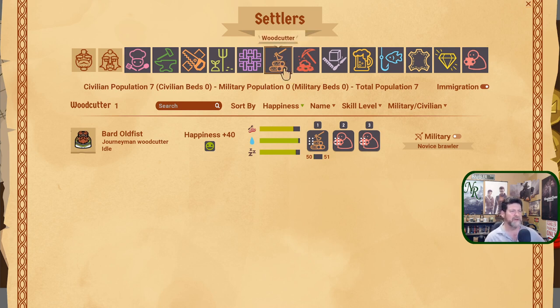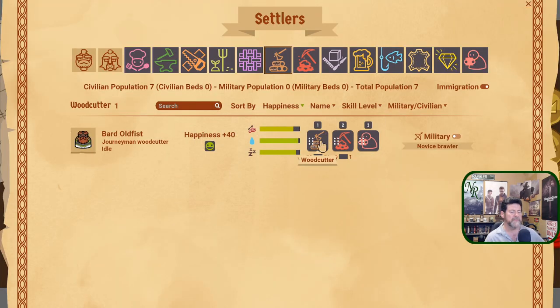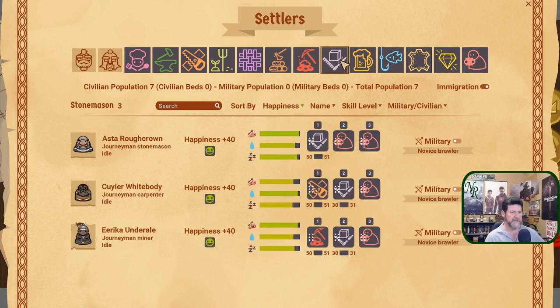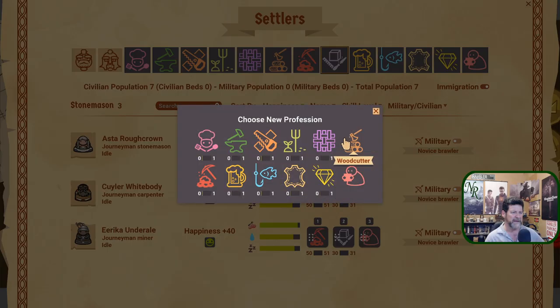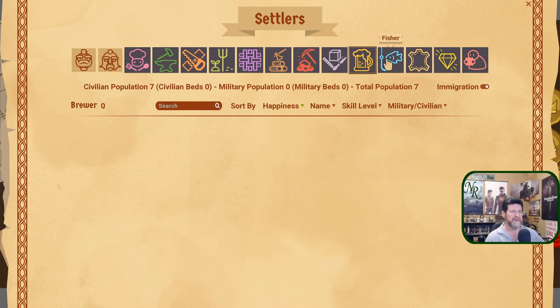We have one woodcutter — we could use another. Woodcutters and miners I tend to double up on since they're constantly busy doing one or the other. Let's make this woodcutter also a miner by clicking on the middle slot and choosing Miner. Now this dwarf will woodcut, and when there are no trees to take down they'll go bang on the rocks. Stone masons — we've got plenty, so let's have a stone mason also be a miner, giving us three miners.